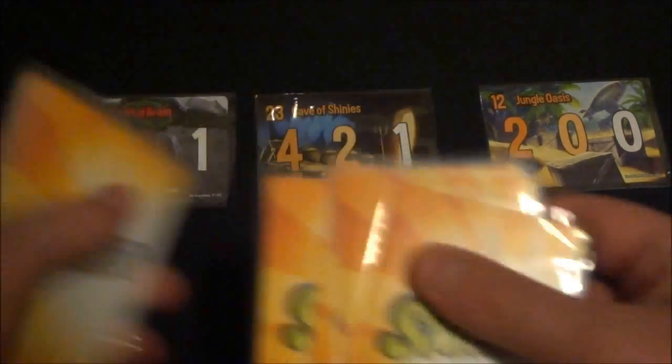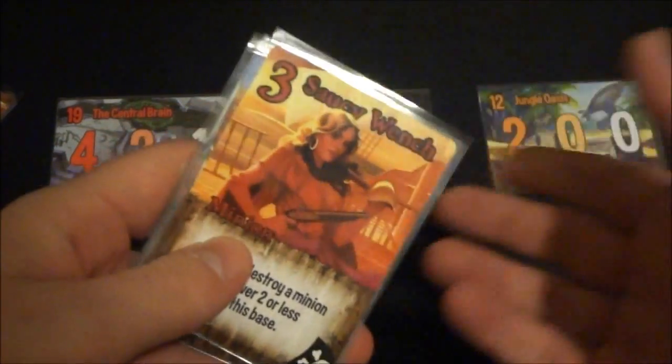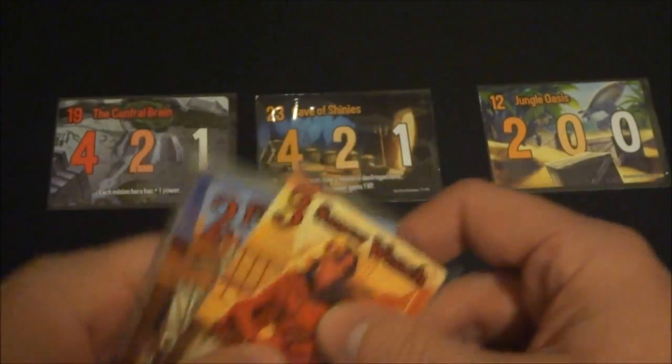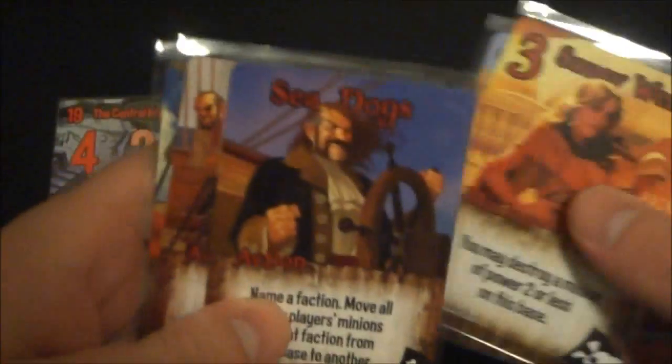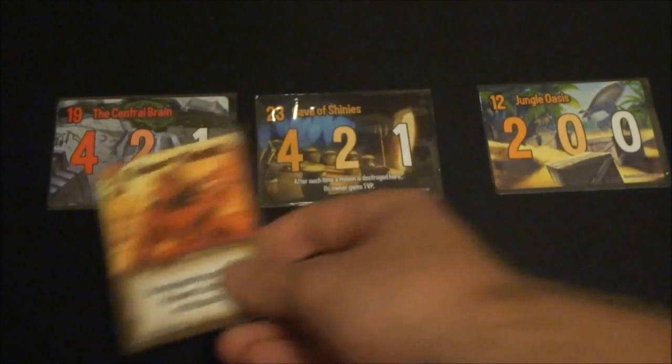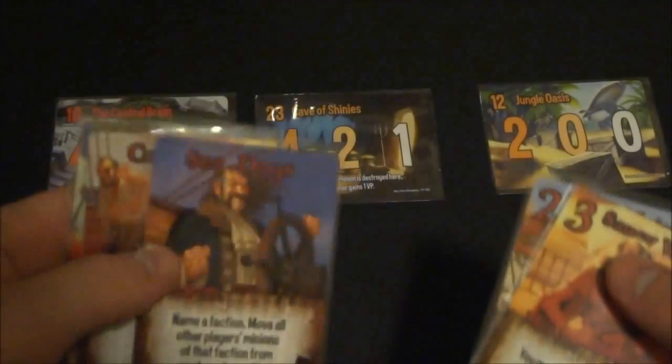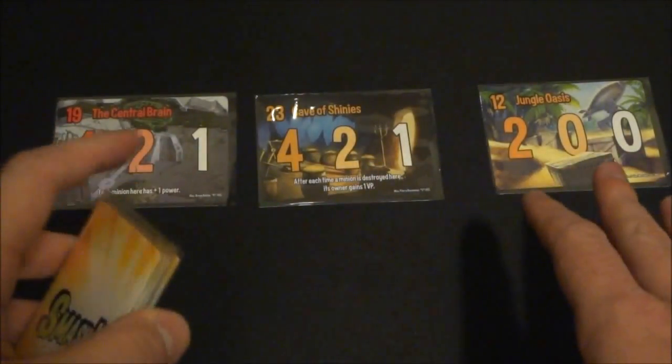You draw five cards to start the game, and if you don't have any minions in your opening hand you can reveal your hand, put the cards back under the deck, and draw five more. On your turn you can do two things: play a minion and play an action. When you play a minion you place it at a location and immediately do its effect. If it says 'you may' do something you have a choice; otherwise you must. You can choose to play no cards, and at the end of your turn you draw two cards.